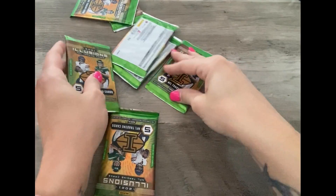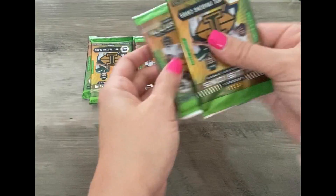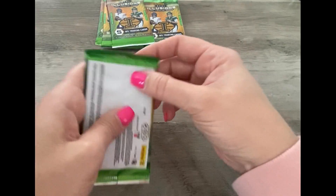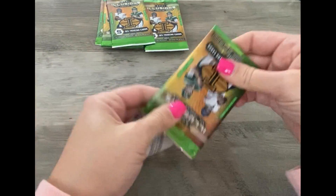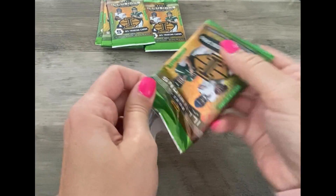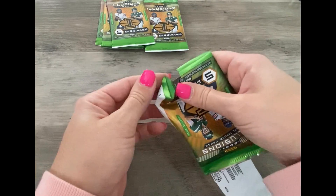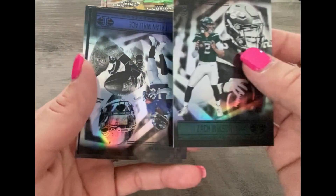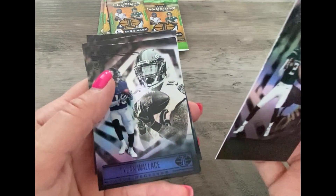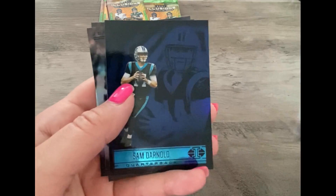We have seven packs with five cards each. Slide those up, get them out of the way. Let's try not to mess up the corners — I think I've hit it in every video since we've gotten it. Zach Wilson, he's okay. Tylan Wallace, it's a blue card.